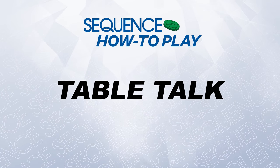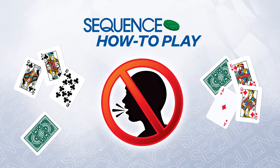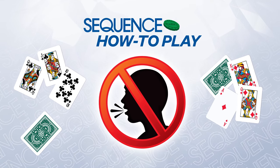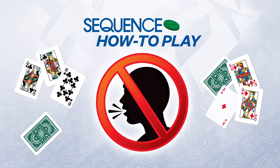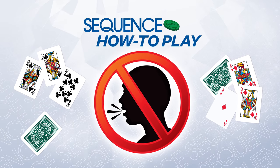Table talk. There must be no table talk or coaching of team members. If a teammate says anything that alerts a fellow teammate to the fact that they're about to do something they shouldn't, every team member forfeits one card into the discard pile. When the draw deck becomes depleted during play, all discard piles are shuffled together to create a new draw deck.